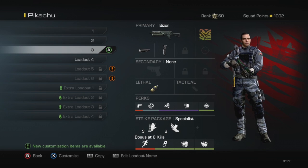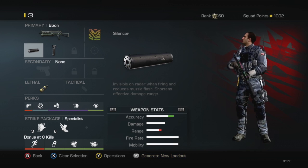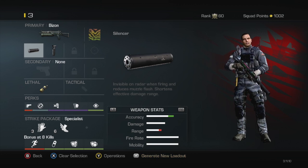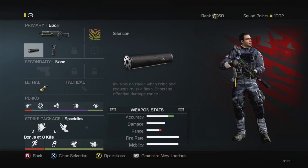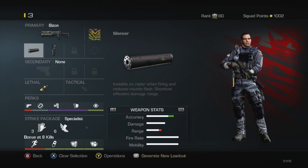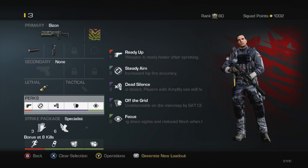Speaking of silencer — third class here, I've got the silencer and the grip. One thing about this gun with a silencer: it is not that good. There's a huge difference from the muzzle brake to a silencer, so be aware of that. But the silencer in pub matches does come with some pluses, as they won't see you on the radar. And that's why I have off the grid on one of my perks here as well.